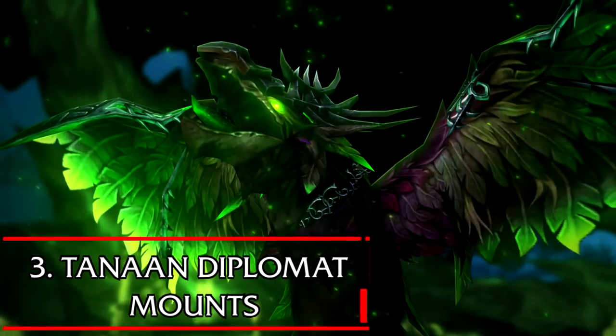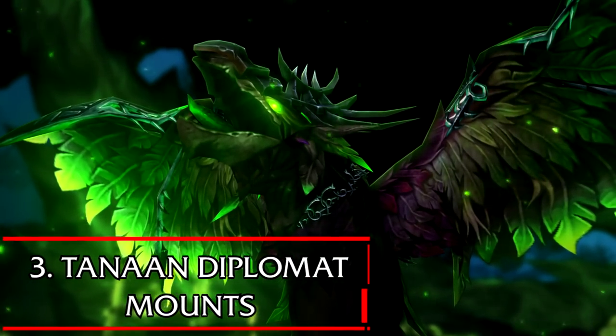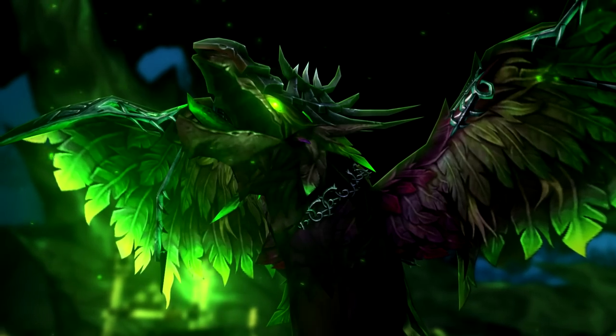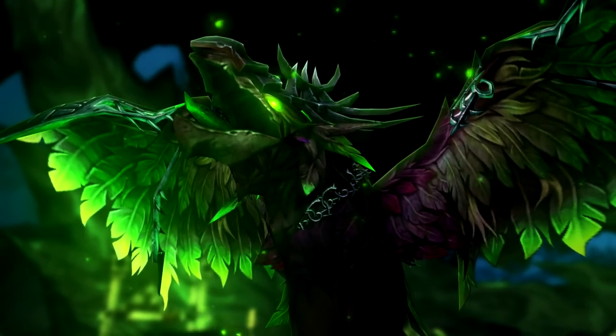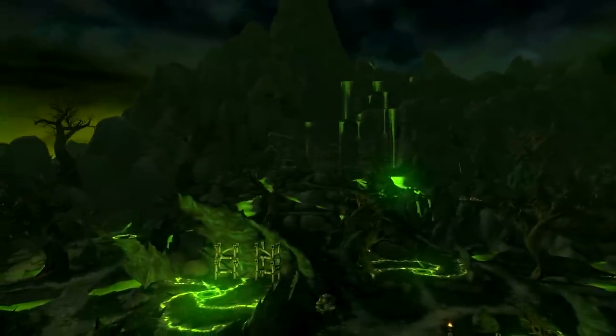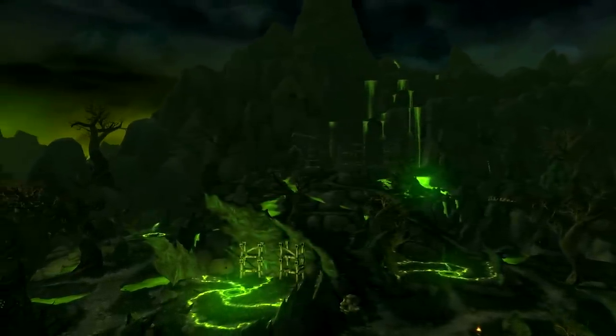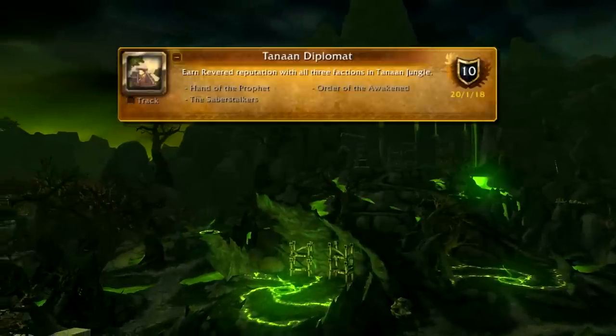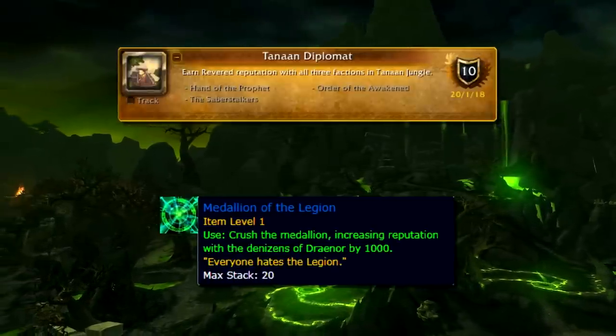Number 3: the Tanaan Diplomat. In the process of getting this achievement you can potentially unlock 5 mounts. Tanaan Diplomat is the achievement required for Draenor Pathfinder, the meta achievement that allows you to fly in Draenor, so it's a pretty useful thing to get. You can get the rep to Exalted by simply buying 21 Medallions of the Legion — making it a really quick rep grind if you have the gold, as each medallion usually goes for around 10k on the auction house.